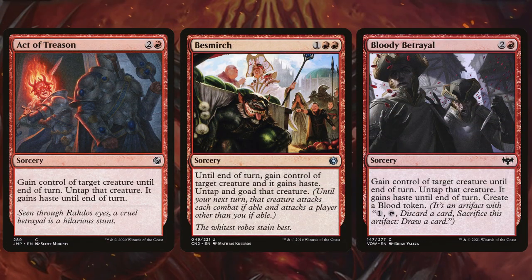First off we're going to start with those 3-mana steal effects, cards you've seen in booster packs before, cards like Act of Treason, Besmirch, and Bloody Betrayal. These are just going to give us a creature for one turn and put it on our side of the field.